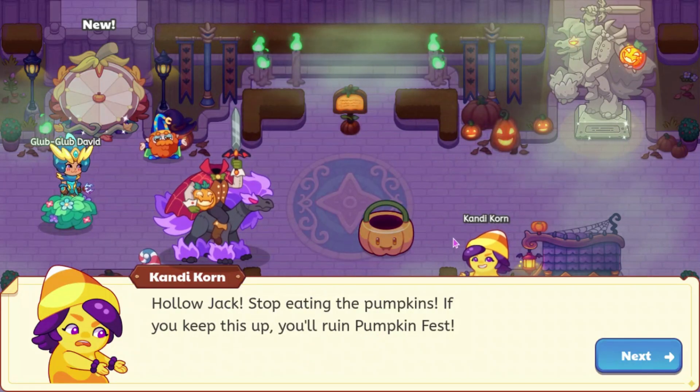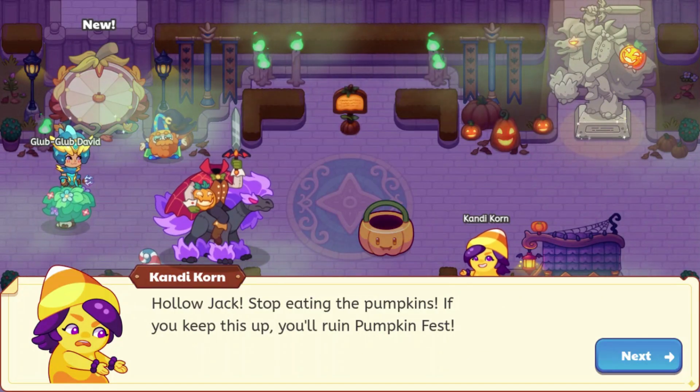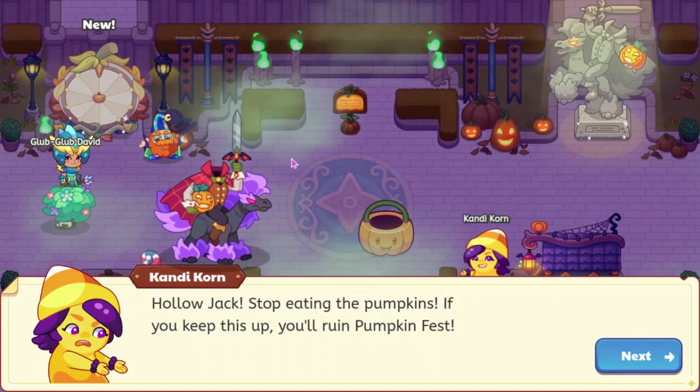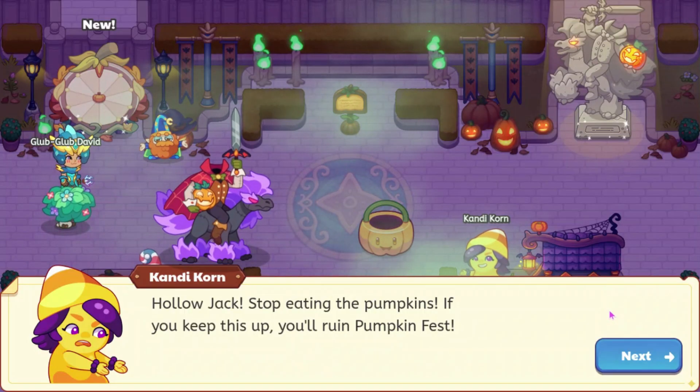We have Hollow Jack right here, and we have this new pumpkin, which is sort of a new feature that we're going to be seeing. We can also see that this is much darker than usual. There's some green mist, so let's get into it. I think we're probably going to have to battle Hollow Jack here, so let's see what happens.